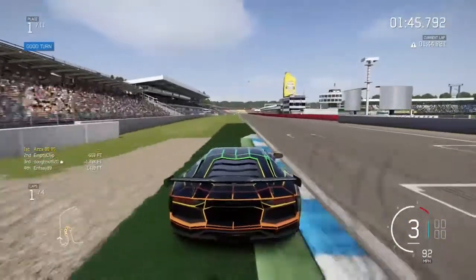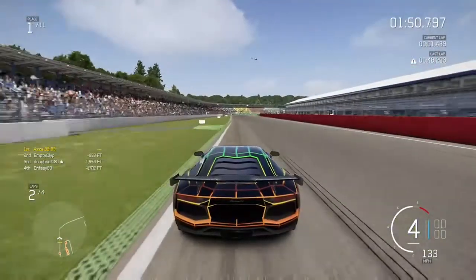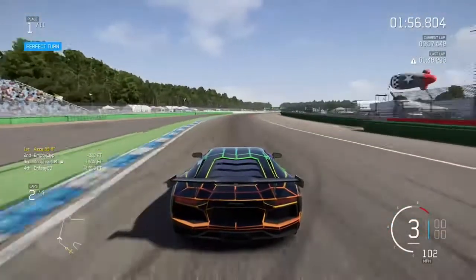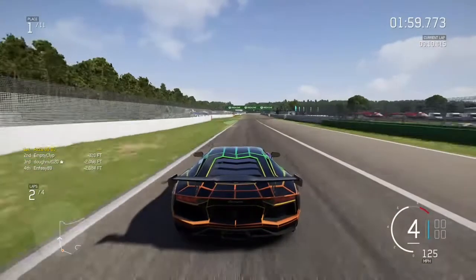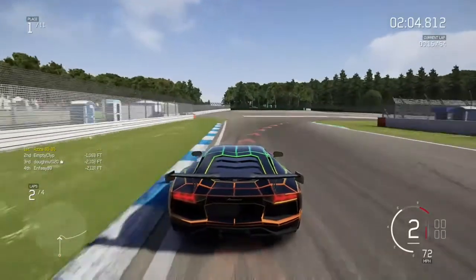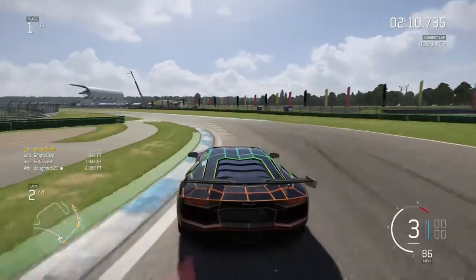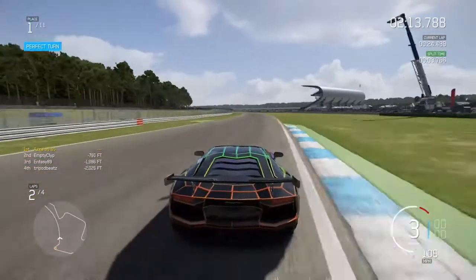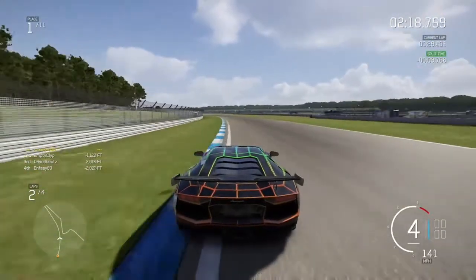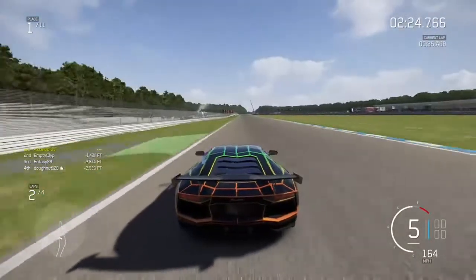I've got quite a few FAQs to run through with you. Azza 8585, what assists and aids do you use? In all honesty, nothing - just the braking line. I don't like my screen being clogged up by the 3D braking line so I've got the 2D one. Manual clutch, traction control off, stability off, ABS off.